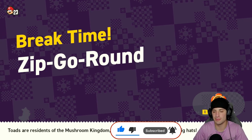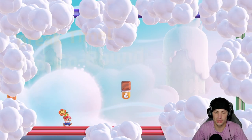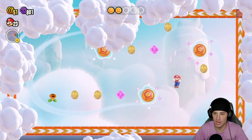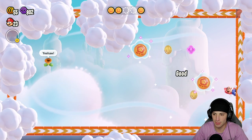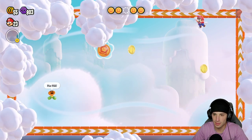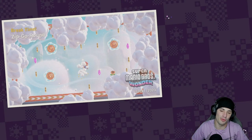We start with a little Break Time level - just a quick level where you run around and grab a wonder. You're on these rails trying to get all the wonder tokens. There's one, and I need two more - I should be able to hop and grab them. There's the last one, and simple enough. A lot of the break time ones are rather easy.